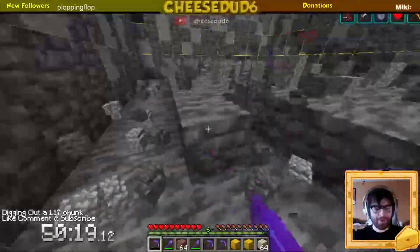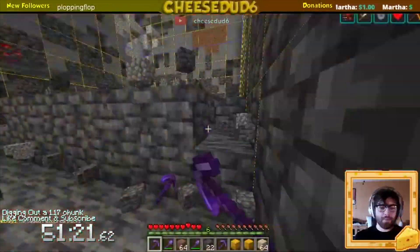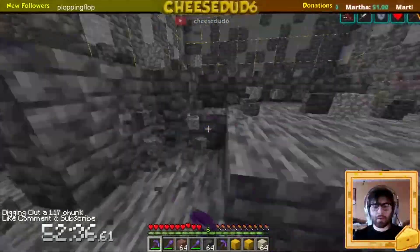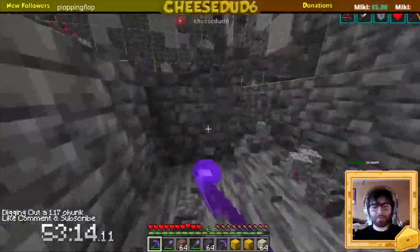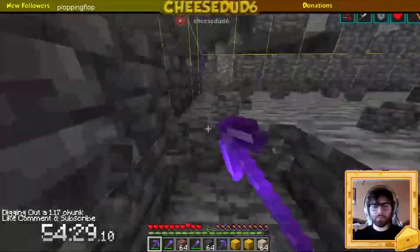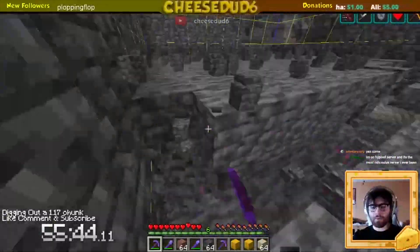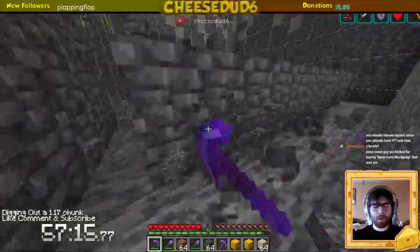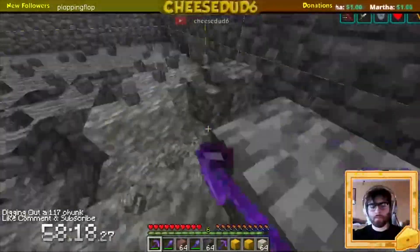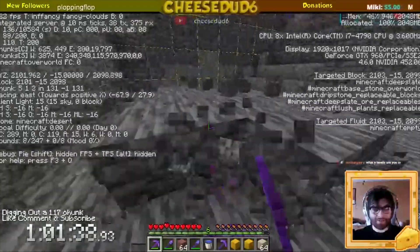On Twitch predictions, you could use your channel points to say, I think it's going to take 45 minutes or longer, an hour or longer, et cetera. If you want to do some of these predictions, I highly recommend joining over at twitch.tv/cheese.6. I think we averaged around nine viewers this stream, which is terrible for a YouTube channel of 90,000. We were also able to find one little tiny pocket of tuff, which is instant mineable with a Haste 2 beacon and Efficiency 5. We're at Y negative 15 — still have about 50 blocks to go.